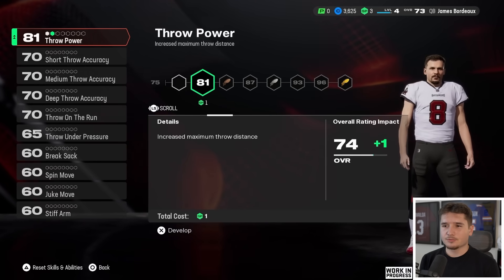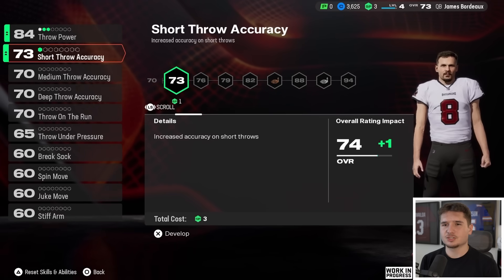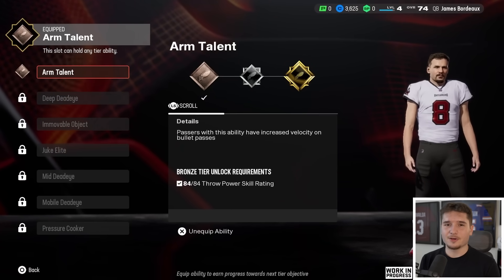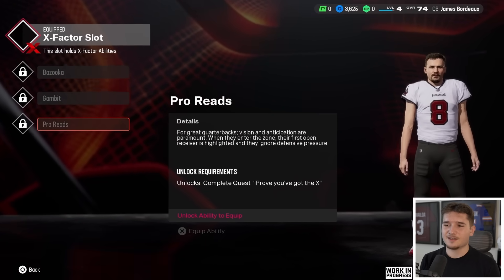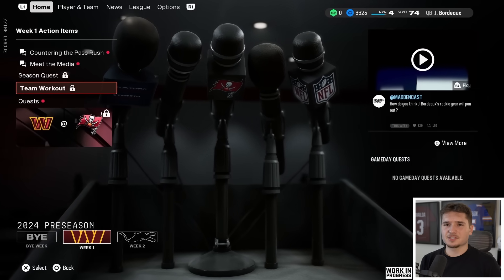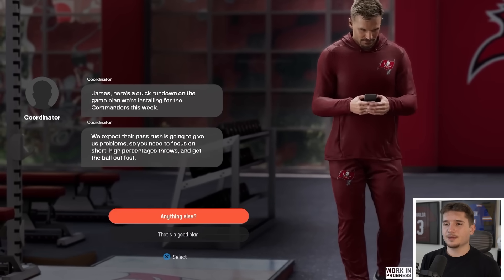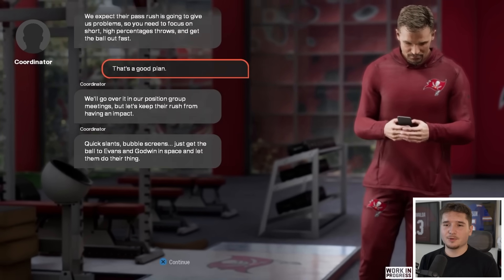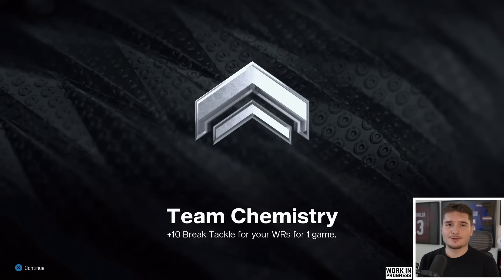What's going to be crucial to my success is that I can throw the ball far too — I don't like how little my throw power is right now. We're going to increase that. My short throw accuracy unlocks an ability called arm talent, which makes my bullet passes a little harder. If I want to unlock one of these X factor slots, it seems like I have to complete a certain quest line. I'm ready to get things rolling against the Commanders first, but we have some tasks to complete beforehand — a quick rundown on the game plan. Quick slants and bubble screens — just get the ball to Evans and Godwin is what they want out of me. That gives us plus 10 break tackle to our wide receivers and plus 10 release.